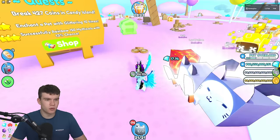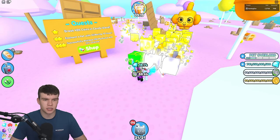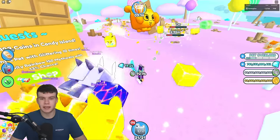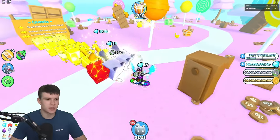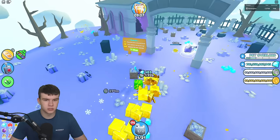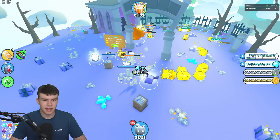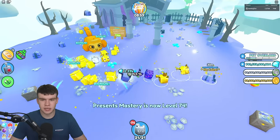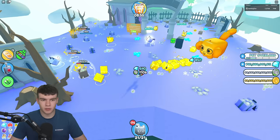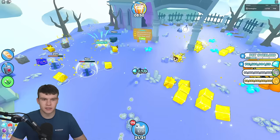Successfully rainbow 150 mythicals with 30% chance — kind of the same idea. Enchant a pet with glittering 10 times — just AFK enchant some pets, easy one. Haunted Island: break 100 volts — going to be pretty easy, just turn on the auto-clicker. As you can see I'm already on 97 and 96. The only problem with the volts is just going to be spawning them in, but even that's not much of a challenge — I'm absolutely walking through this.